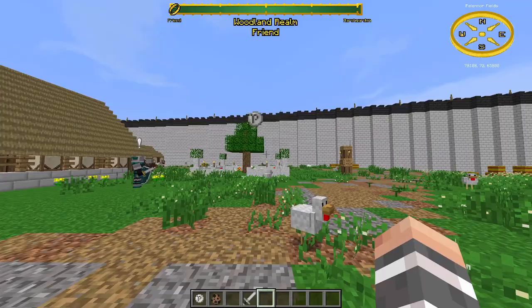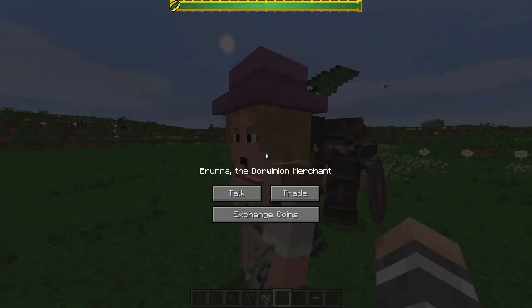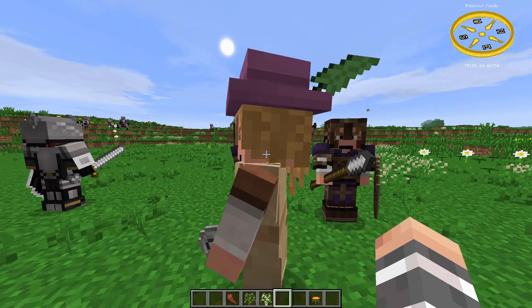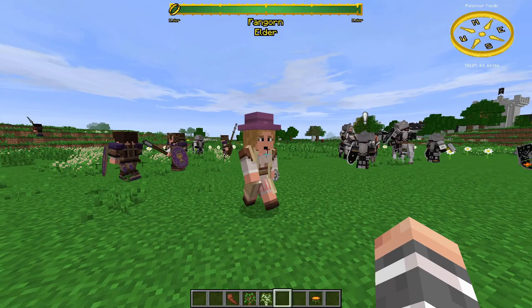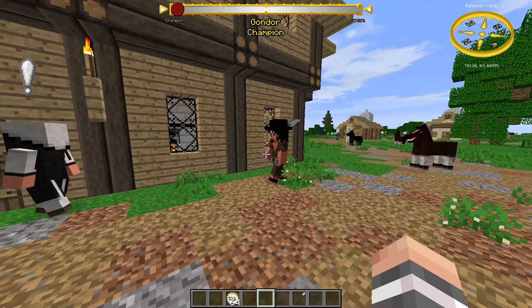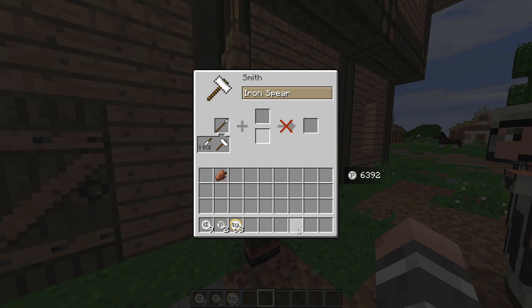Traveling traders are NPCs that randomly spawn somewhere, and after 20 minutes they will despawn. A chat message shows when a trader arrives and leaves, and they always have escorts. To trade with the Galadhrim and Rivendell Wanderers you need to be at least plus 75 with Lothlórien or High Elves. You can trade with all other traders as long as you don't have negative Alignment with their faction. Oddment Collectors are traveling traders not aligned with any faction who sell junk for coins. Dwarves even give out mini quests to kill Oddment Collectors. If you reforge an item with an Oddment Collector it will also rename the item.